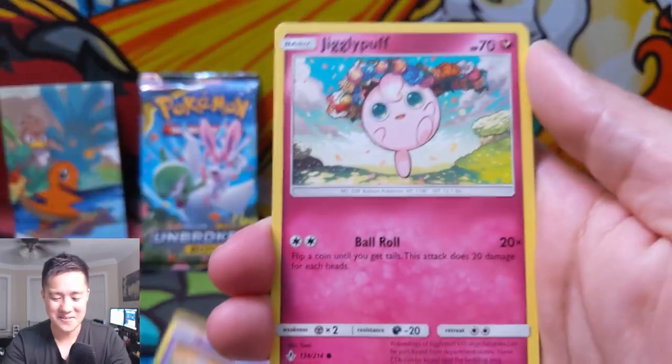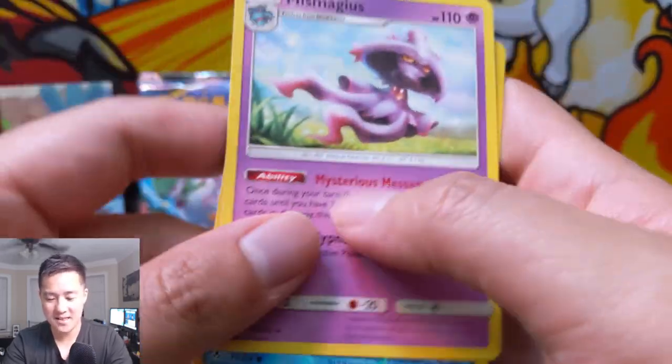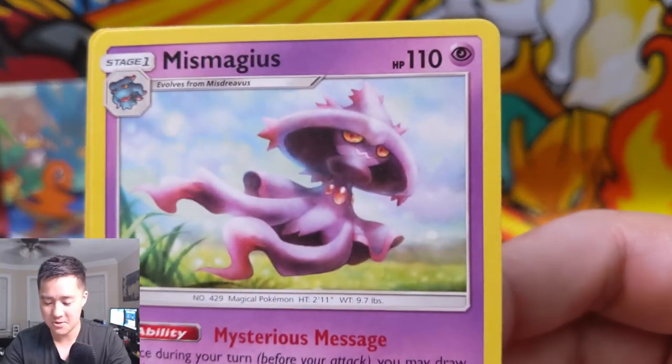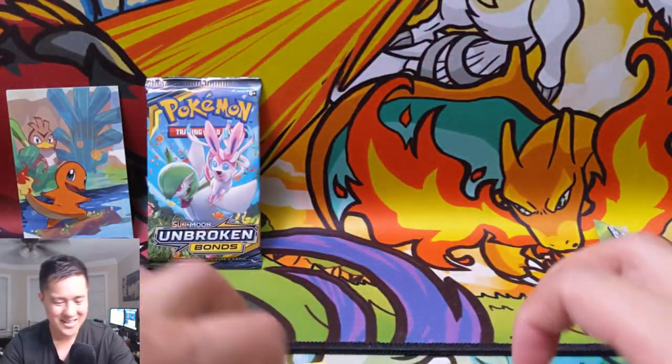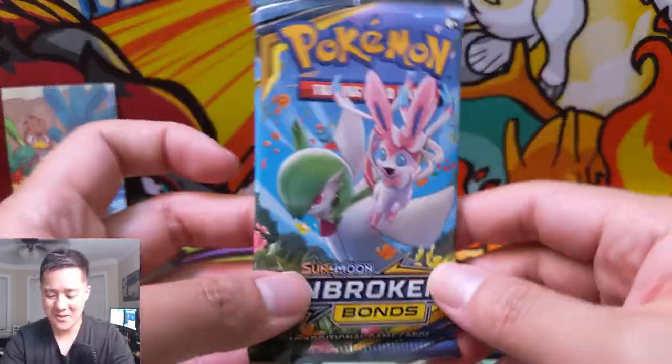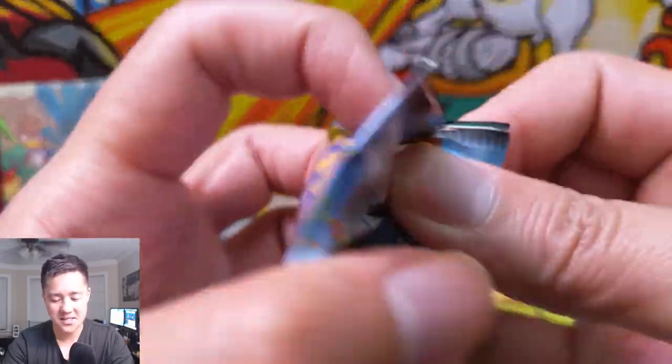We have a Zubat, Jigglypuff, Bellsprout, Poliwag reverse, and then the Mismagius. Last pack — we already got two hits, a very successful opening, but let's see if we can get some last pack magic.